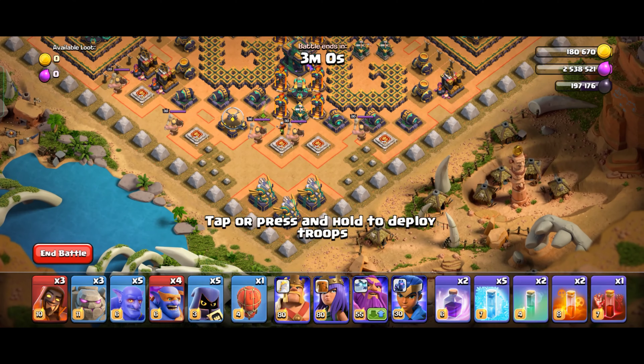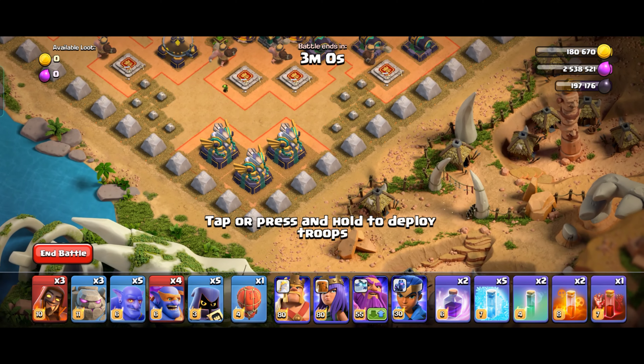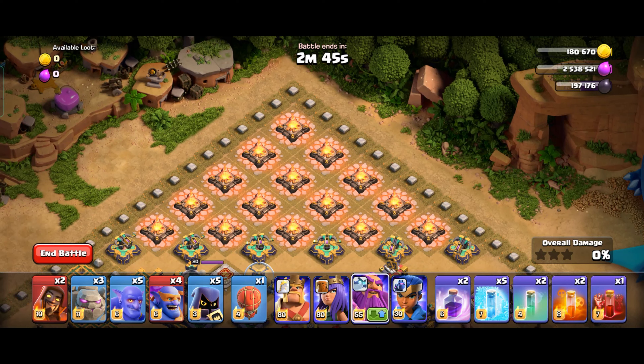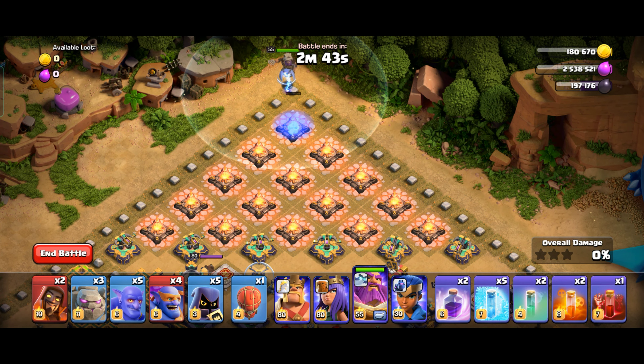The first thing over here — everything is set to ground mode. First, deploy the Wizard over here. Now wait for some time, then make your Grand Warden switch to air mode and deploy him.